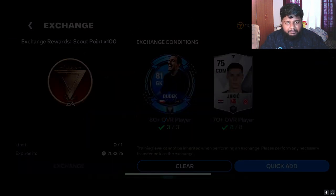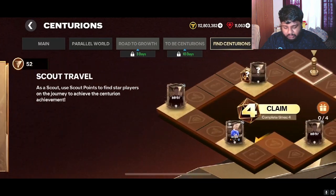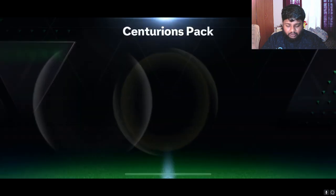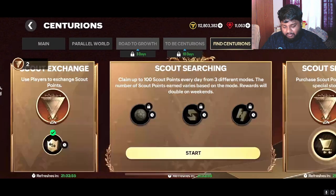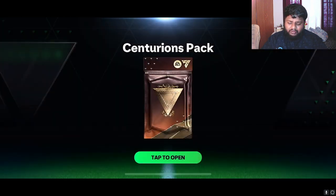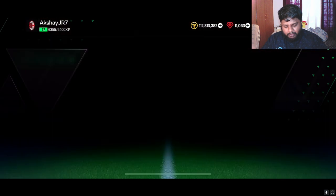People are getting used up a lot so I need to do a lot of pack openings. I'll end this video after doing two spins. Make sure you guys are doing this spin because you have a chance of packing 88 to 97 rated players - really nice because you could get 97 Neymar or 97 Sergio Ramos out of it. They are all untradeable but it's actually pretty insane.